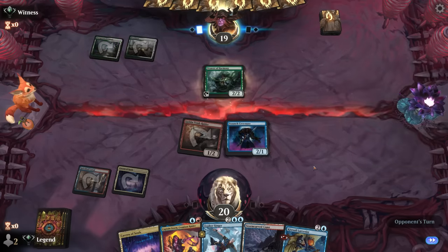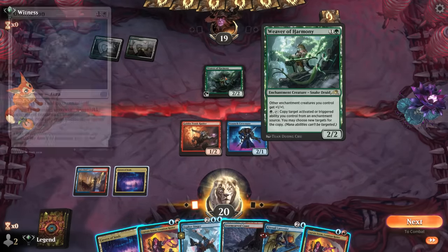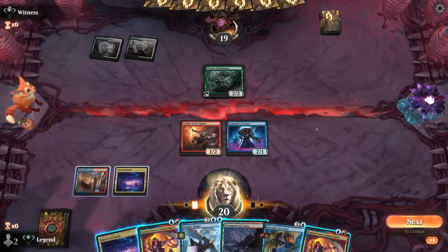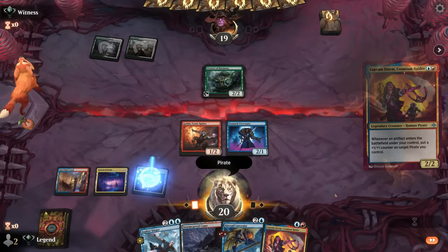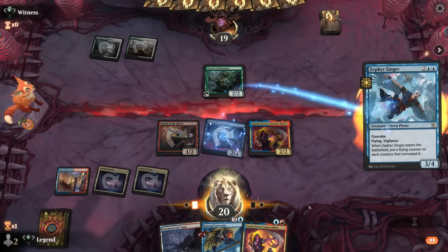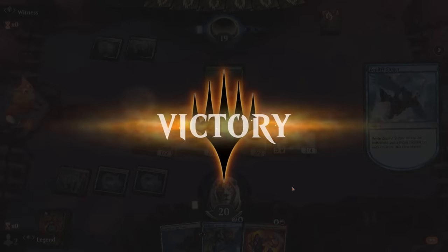Yep, there's Weaver of Harmony - kind of a must-answer. Opponent doesn't have a basic in play yet to target with Ossification, so maybe we can afford to keep it in play for a turn. For now, go Captain Storm, convoke Zephyr Singer - that seems good. We give our entire team flying, and that's good enough for a concession - on to the next one.